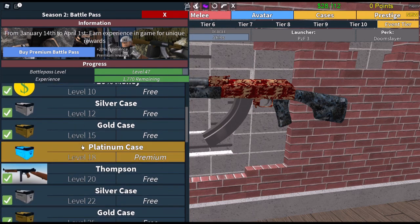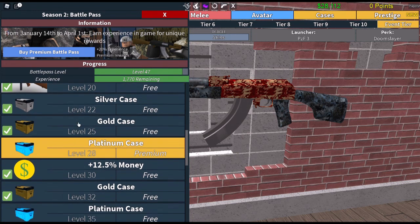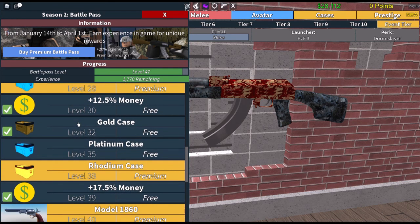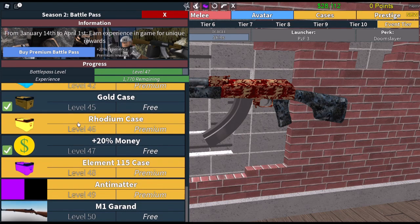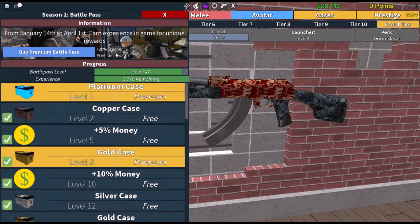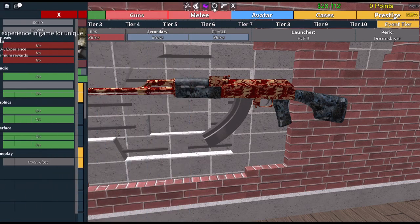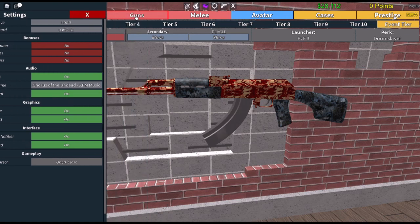There are different cases you can open, as I showed — it's like a little slot machine, it scrolls through and whatever it lands on is what you win. The higher the case — like the blue and upper level cases — the more money or more expensive options you can land on.